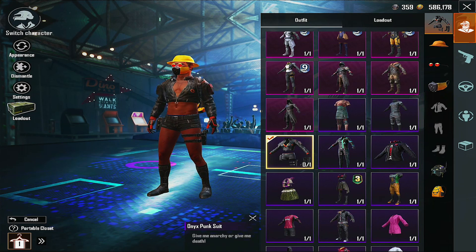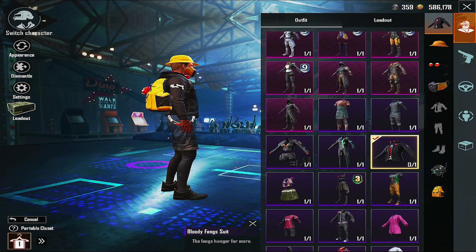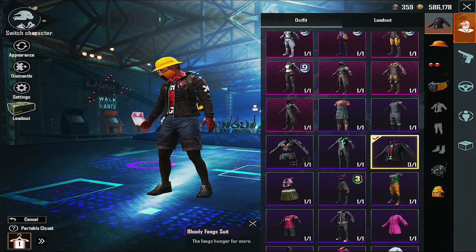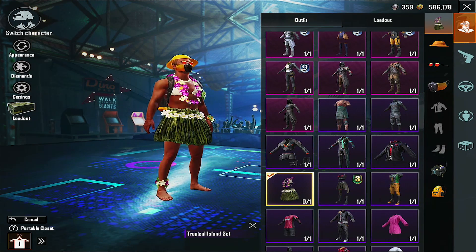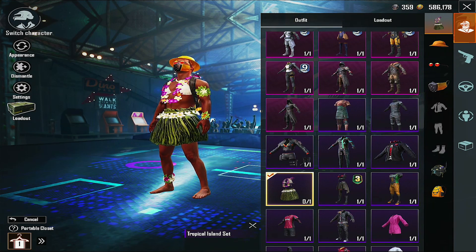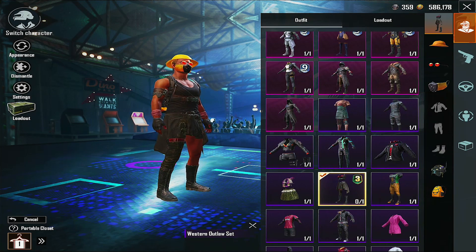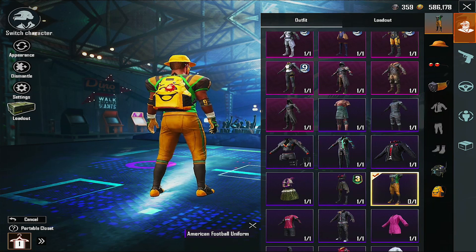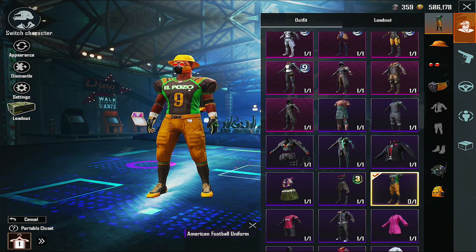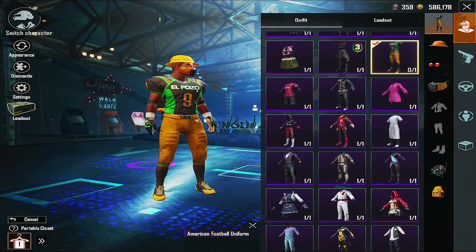And this, I think I got it from a crate opening. Here we got this one — I think it was from spending some money in the game, and then they gave you this. And this tropical island set was from Royal Pass, I think. Season three, El Pozo outfit. I remember everybody used to play on Miramar, and we used to get this outfit and play with it all the time.